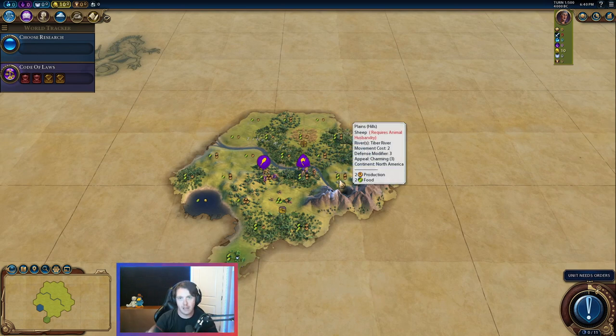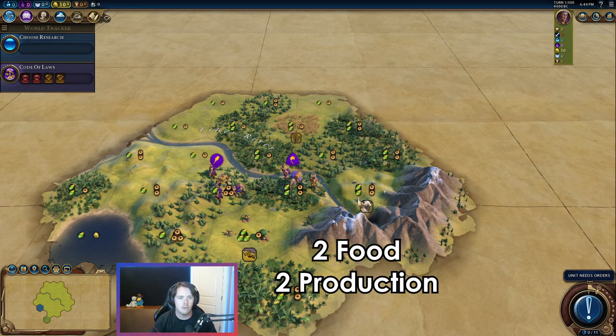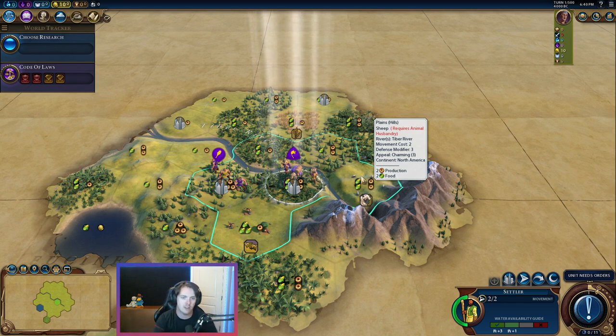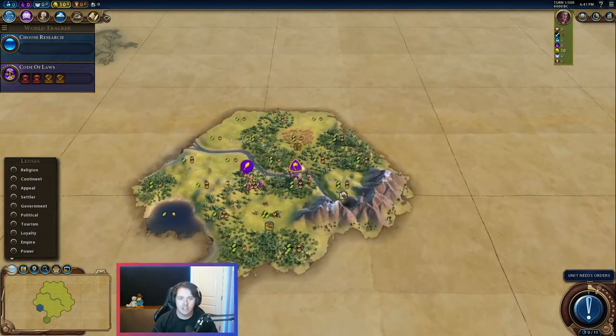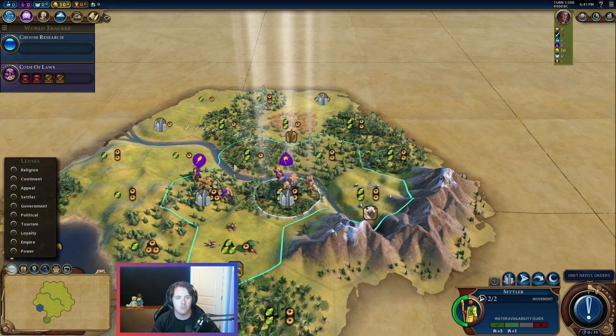There are a lot of things to consider when picking your settling city — there's a video I've done on this before. Mainly what we're looking at is a 2-2 settle on fresh water with a 2-2 tile to work. Luckily we are spawning on turn one with that. If we settle this Plains Hill tile it'll be a 2-2, and we can work this 2-2 tile — four food, four production — a great little base. The fresh water here is going to give us some housing. Using the settler lens, we can see the fresh water in the top right gives us plus-three housing. Very important to get that housing early on.